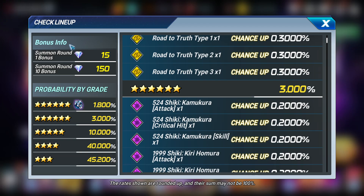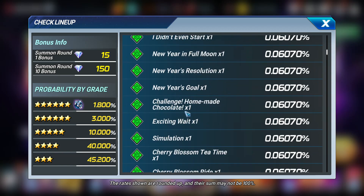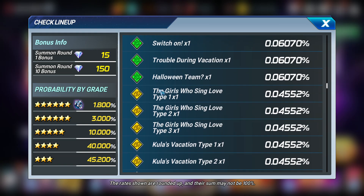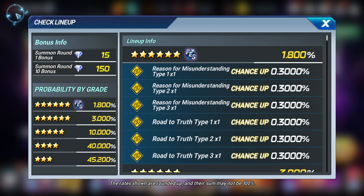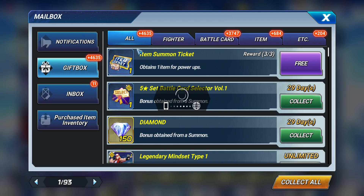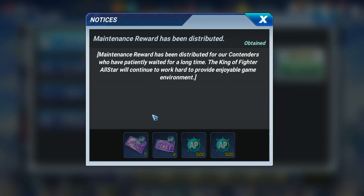Something I've got to mention — let me show these 2 cards. These are all the option cards. I forgot to collect my maintenance reward in part one, and I did pull on them, but didn't win anything of note.